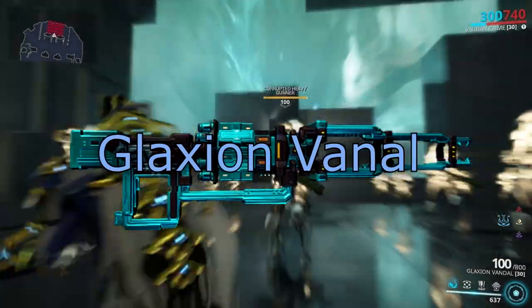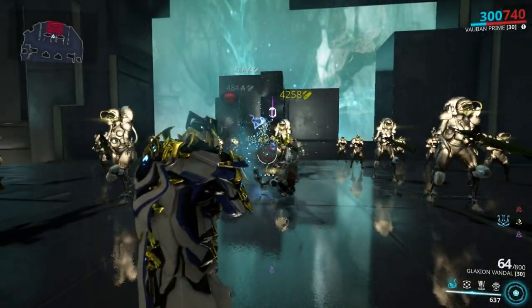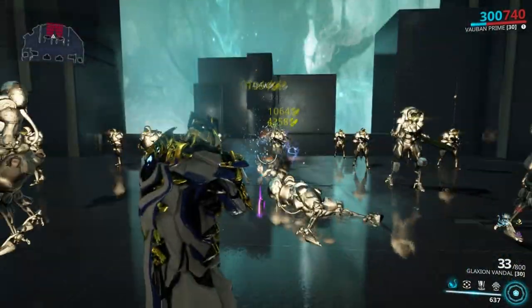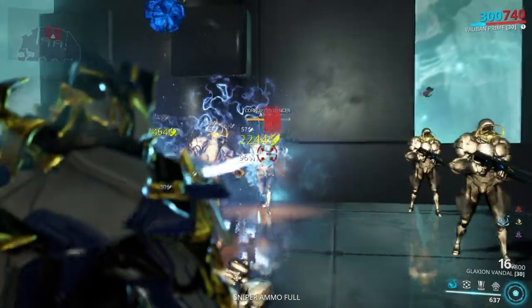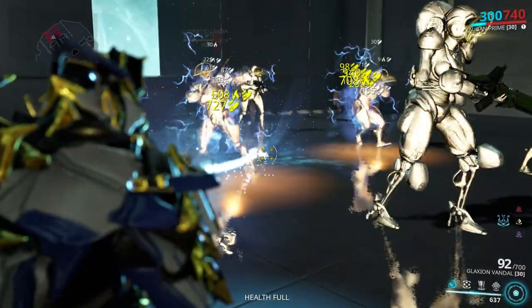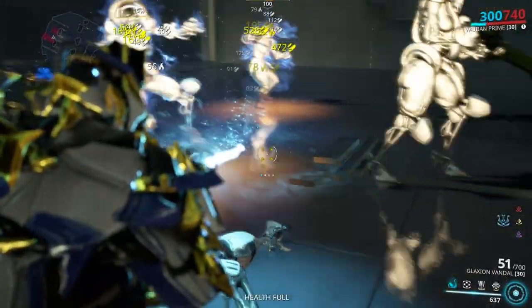Galaxian Vandal: this weapon is pretty similar to Synapse or Quanta Vandal, but it has one thing that makes it shine above those two in normal gameplay — it has a 3 meter AOE effect on contact. It's not all that amazing damage-wise, but the status effects it puts on enemies really help with usability.